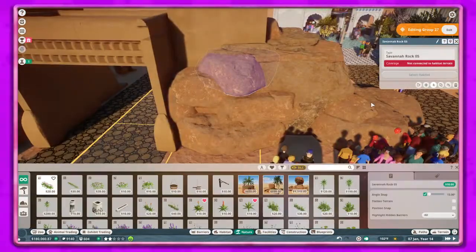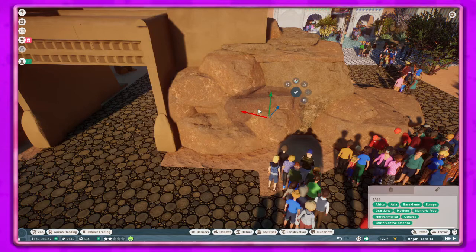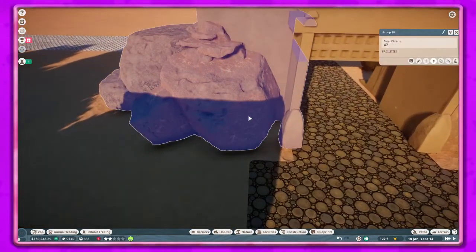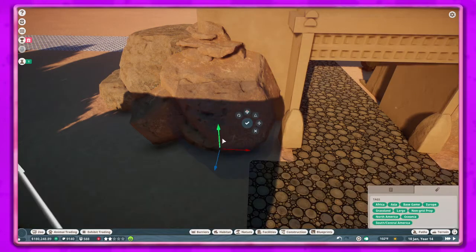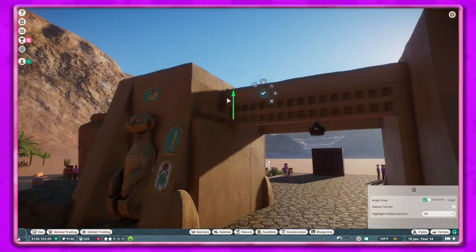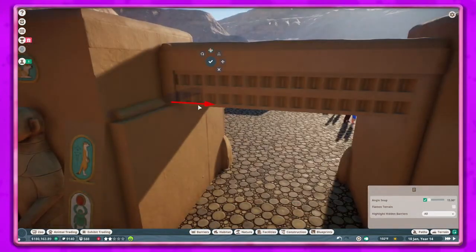You have to do the cross-fighting thing where you have to bring the pieces up and down and side to side to make sure they don't do too much cross-fighting. With these rocks I noticed they were kind of floating, so I moved quite a bit of them — over here they're definitely floating — so I just copy those and move them down so they're not floating, because that's really weird.